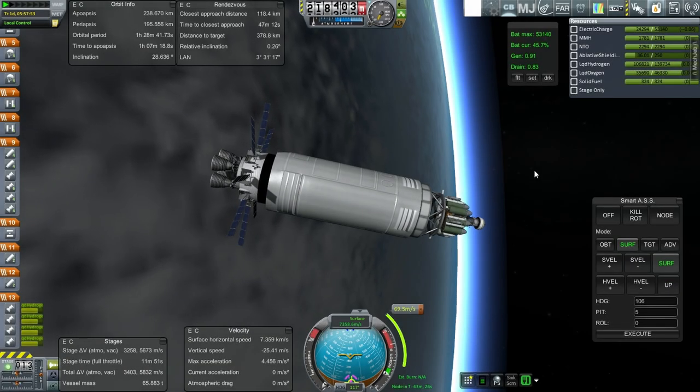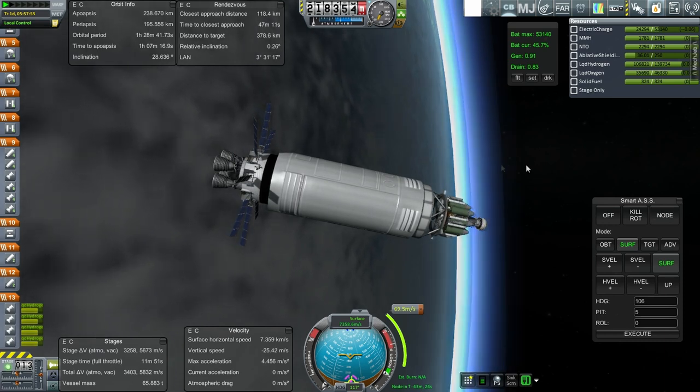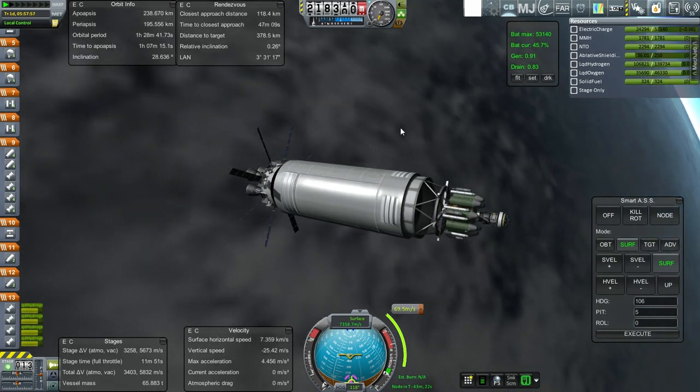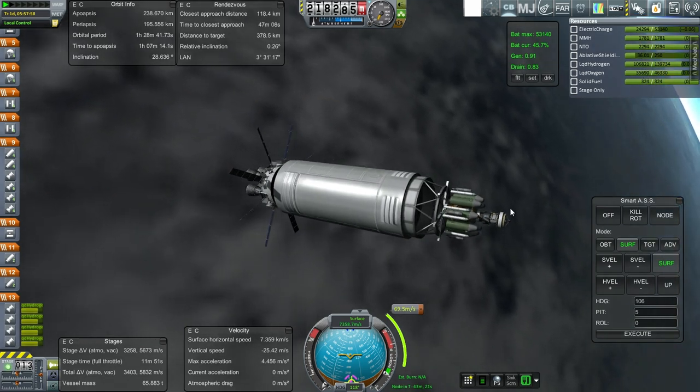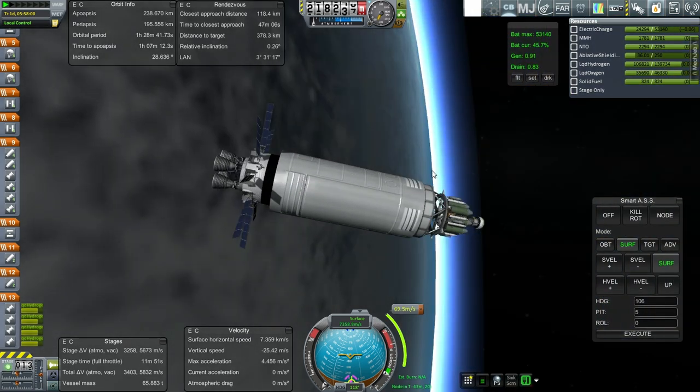Hello everyone and welcome back to my Realism Overhaul series in Kerbal Space Program 0.90 beta. In this episode I hope to get our mission over to Mars at the very least. The first thing to do is to rendezvous the lander with the return stage and then send them on their way to trans-Mars injection.